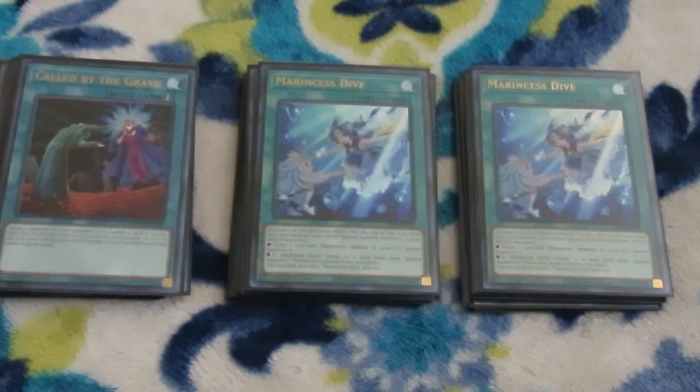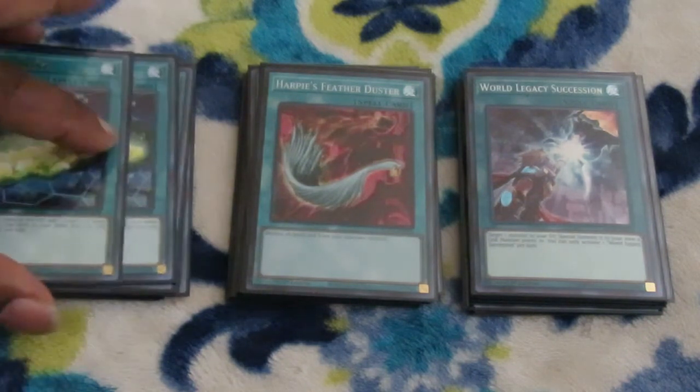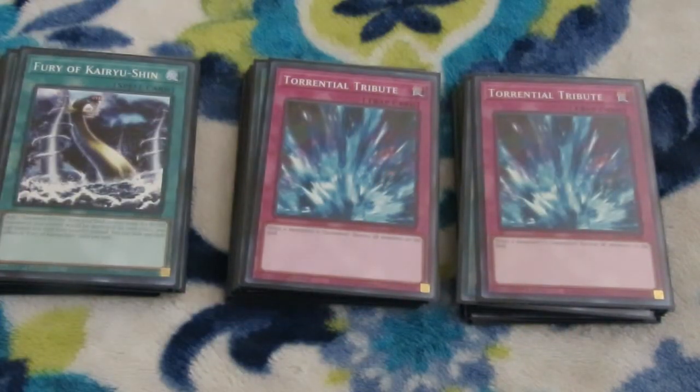We know what Call by the Grave does. Duster for the back row. Since we're doing a lot of link climbing, World Legacy Succession will get us a special summon off of a link monster next to one that it points to. Scinet Mining because it's just such good Cyburst support. And we wrap up the spell game with two copies of Kairi Yushin, which can search out the Torrential Tributes. When you use Torrential Tribute, you can banish your Fury of Kairi Yushin so it becomes a one-sided wipe.